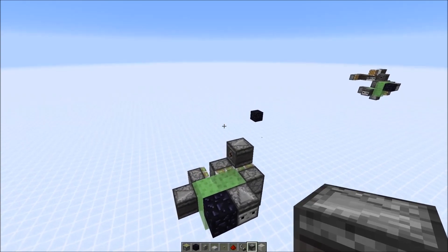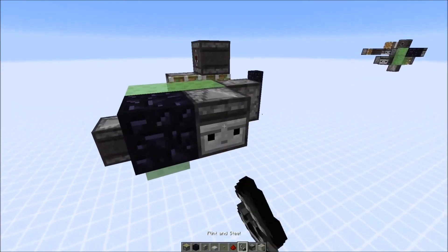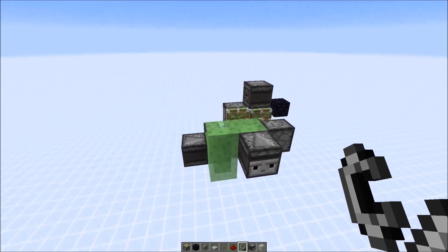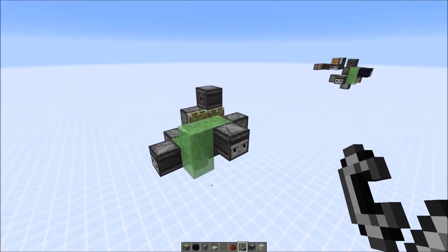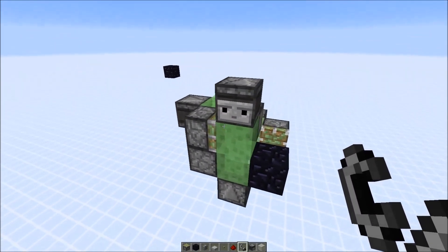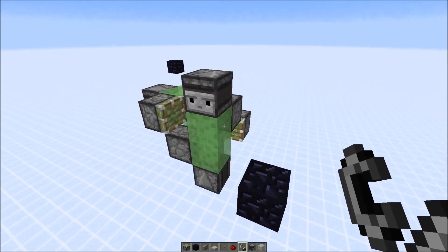Hey everybody, today I want to show you how you can build a simple diagonal flying machine. This machine basically pushes one forward and then one to the side in order to fly at a 45-degree angle. And this flying machine in particular can even reverse direction, so it's a two-way diagonal flying machine.